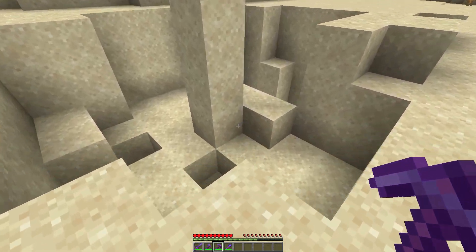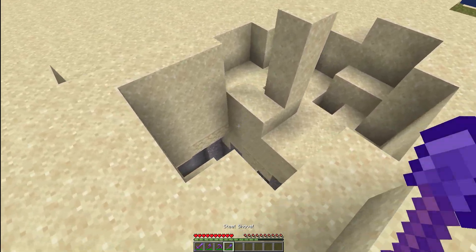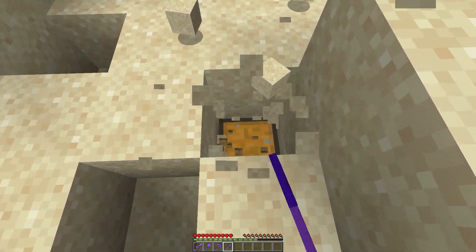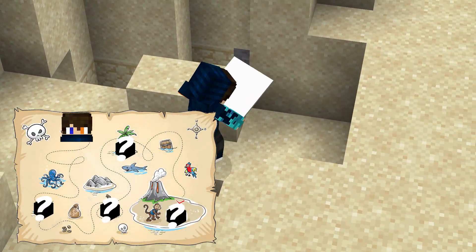To find this map you have to come to the desert and look for a place exactly like this — there are four sand blocks stacking above each other, and there is a cave connected to this place. Ignore the cave, go to the four sand blocks, dig through them, and you will find a chest which has the map we need.